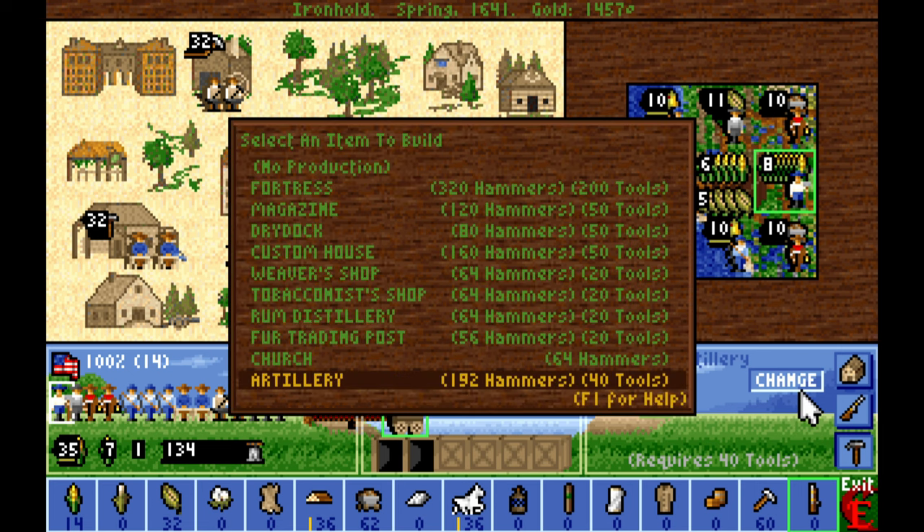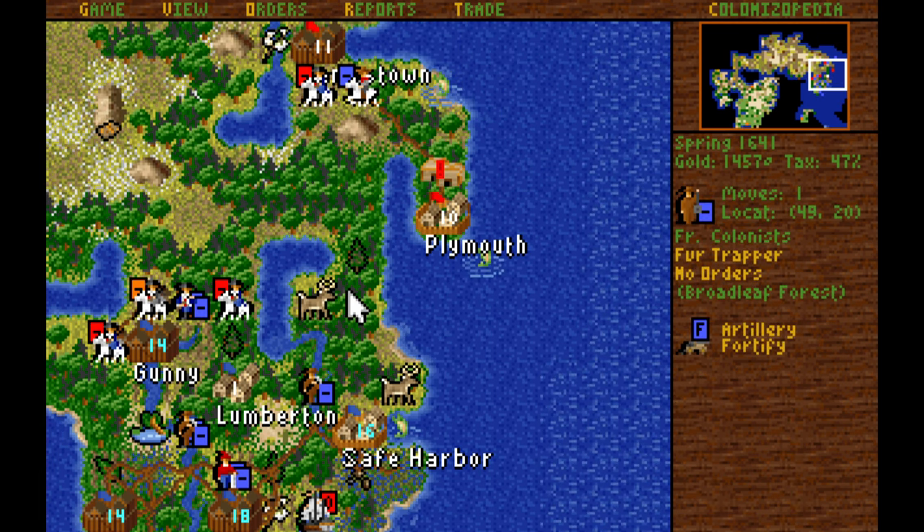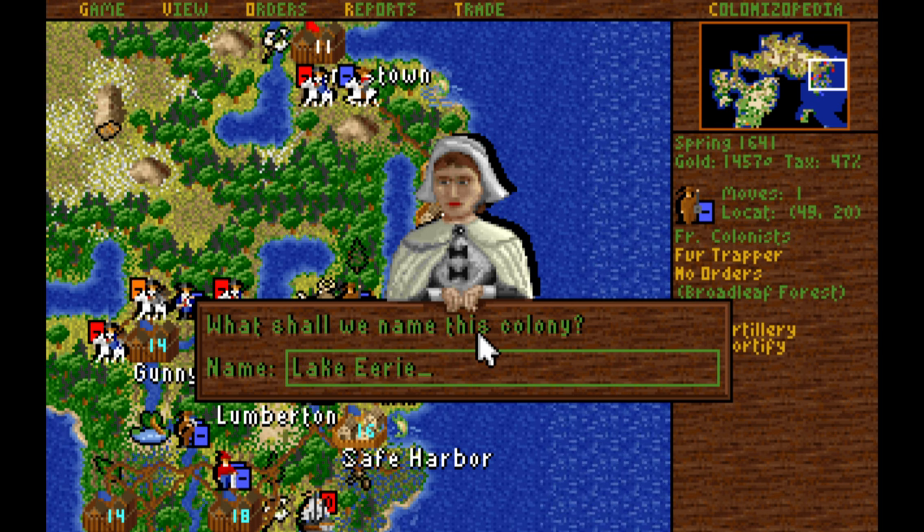We've got ourselves another artillery built in Ironhold. We can't yet make a wagon train, although I think I can found another colony. So we'll come back here and build a colony right on this square.